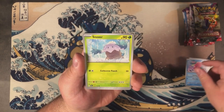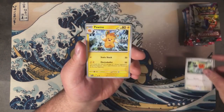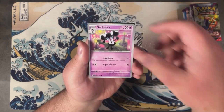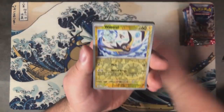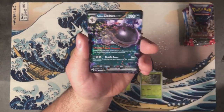In this pack I got a Quaxwell, a Glimmet, and Boss's Orders. In pack number three, I got a Wattrel, a Pineco, and Paldean Clodsire.